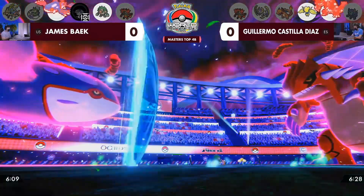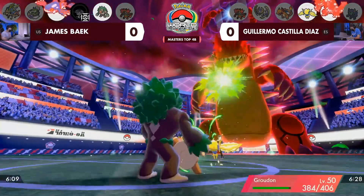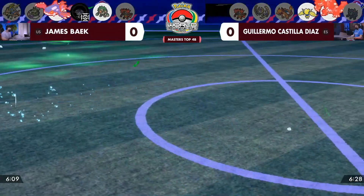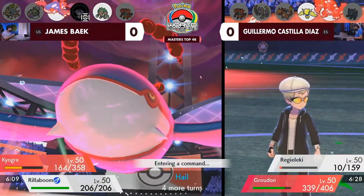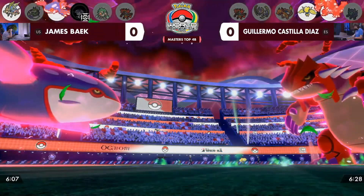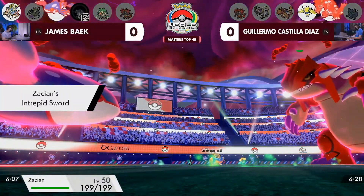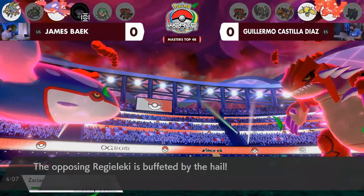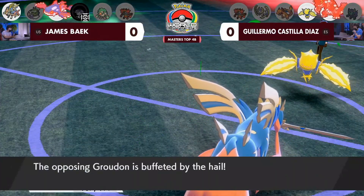So where is the Rillaboom going? The Rillaboom is sticking around and actually going for a U-turn, getting right out, getting a little bit of damage down, and obviously trying to reposition the board. This will show us James's final Pokemon and give Guillermo good information on what he may have to do to win this game. It's almost like a turn of wasting time letting the hail deal with that Regieleki — but with Regieleki being caught out by the hail, oh no, it's one hail. Oh my goodness, my maths wasn't quick enough there.